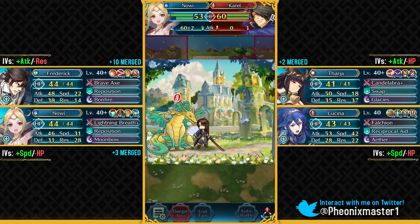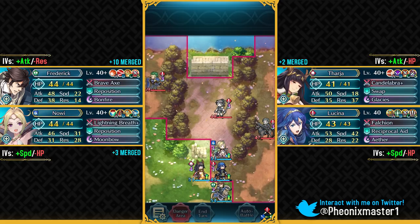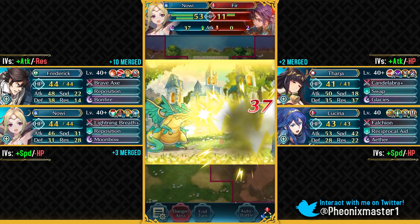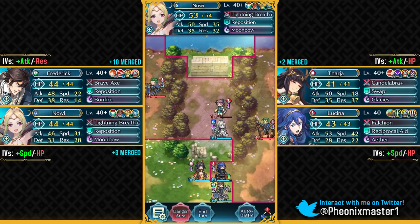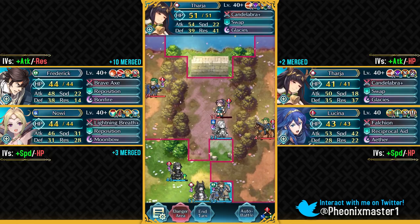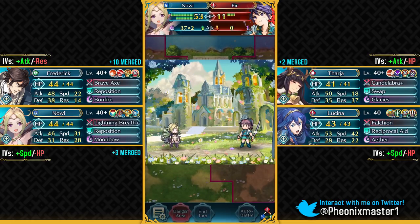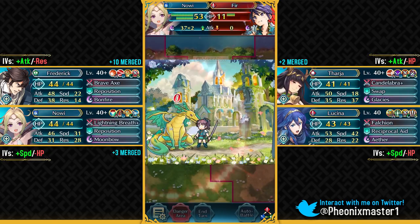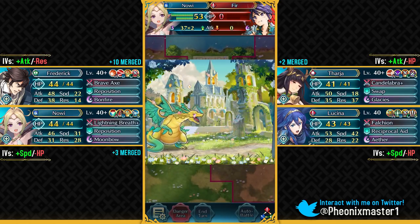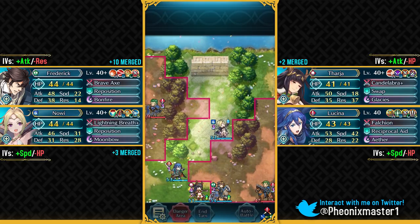I've actually paired up my Nowi with Frederick as ally support because for those of you who remember my Awakening playthrough, I did pair up Nowi with Frederick and their support is pretty awesome. Frederick just treats Nowi as a warrior, not as a child like all other people do in the army. He requests Nowi to help him with his sparring sessions and then they fall in love. Frederick being the father of Nah gave her a lot of defense and attack — he was definitely not the best father for Nah, but still pretty good.